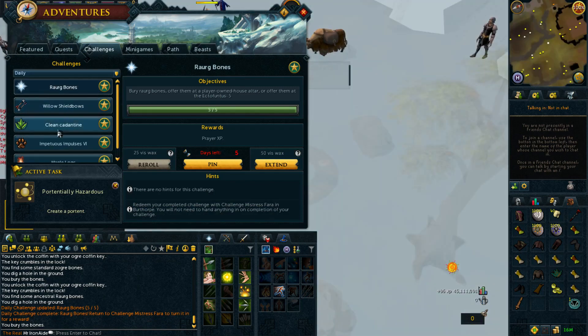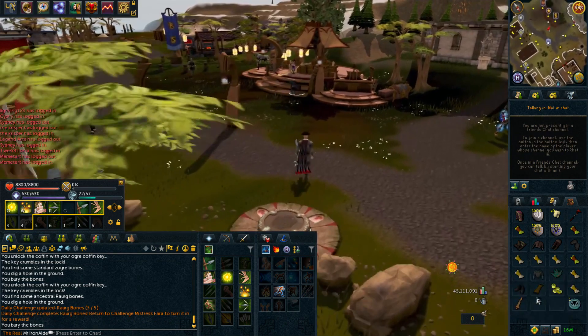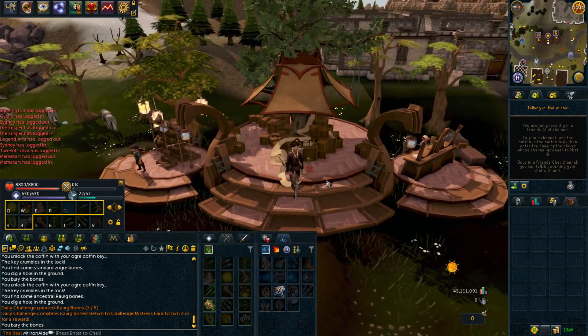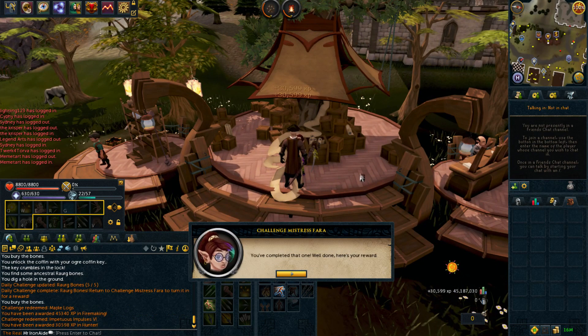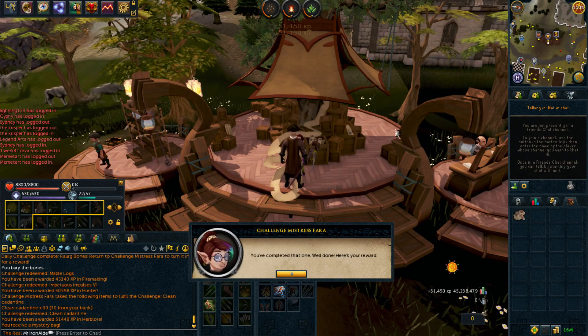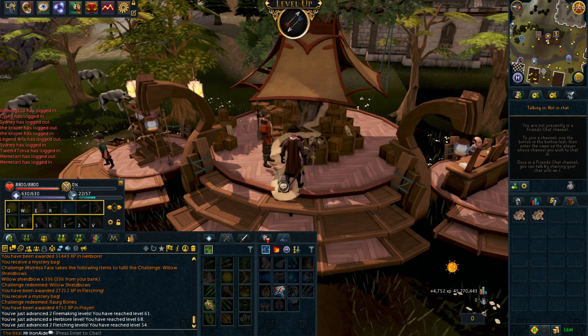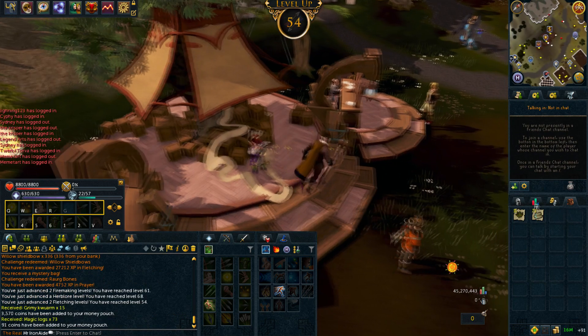So we got a prayer one, a fletching one, an extended herblore one, a hunter one, and a firemaking one. Let's quickly bank and see what we get. Here are the XP rewards and starting levels. Turning in challenges — maple logs reward, 45k firemaking XP, awesome. 30k hunter XP, also awesome. 50k for cleaning herbs, 51k herblore XP — oh my god! 27k fletching, 4.7k prayer. Two firemaking levels, a herblore level, a fletching level, and 73 magic levels! That's so good!